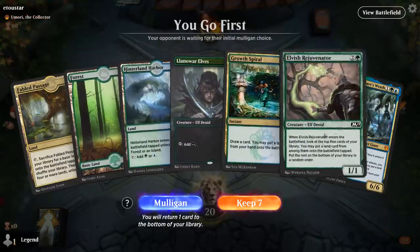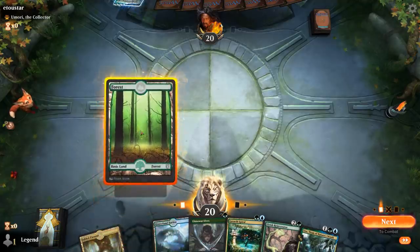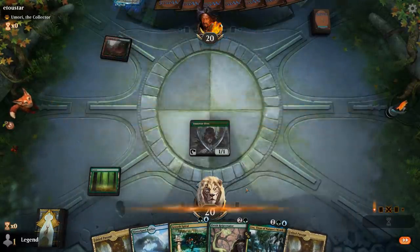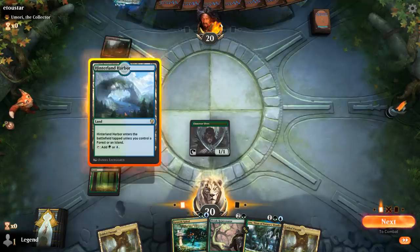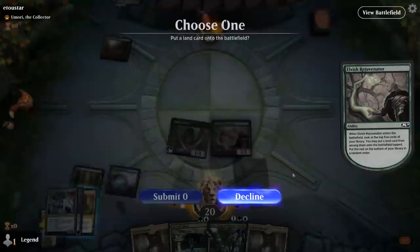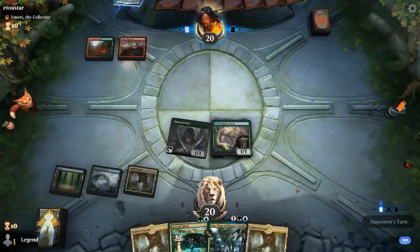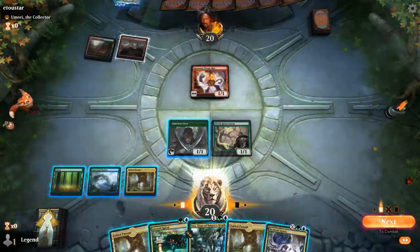Alright, we're on the play with a decent hand, facing Umori — so it could definitely be a Winota deck. Stomping Ground definitely points toward it. Both Uro and Rejuvenator make sense here — I'll lead with Rejuvenator. Getting more Fabled Passages is good for escape. Maybe not a Winota deck after all.